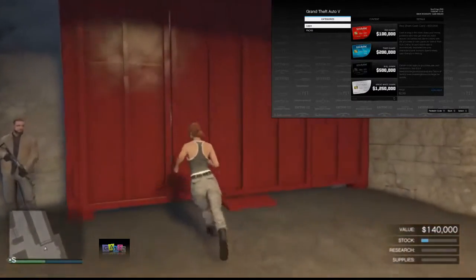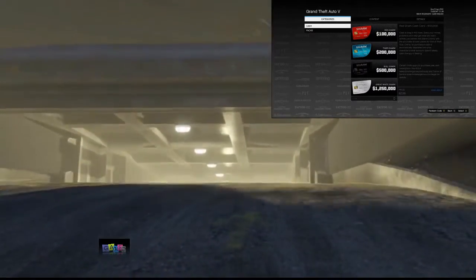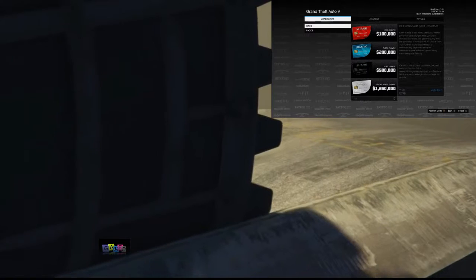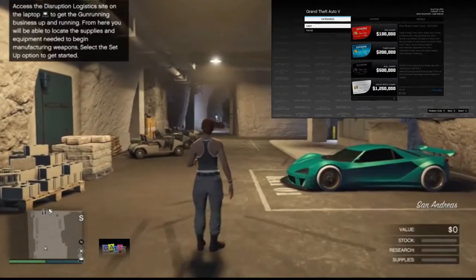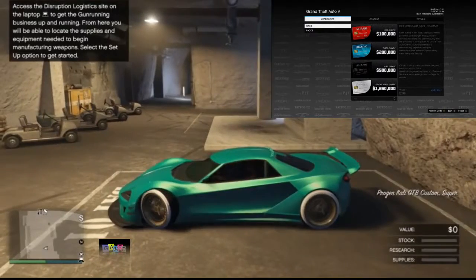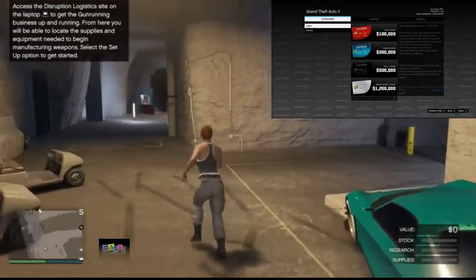Now the receiver needs to exit the bunker and go inside their own bunker — it doesn't matter which bunker you have. If you have a different bunker, like the one in Paleto Bay, just fly there with your CEO Buzzard. My friend had the same bunker as me, so he simply needs to turn around and get inside his bunker. Once he is inside his bunker, the car will be inside it too.